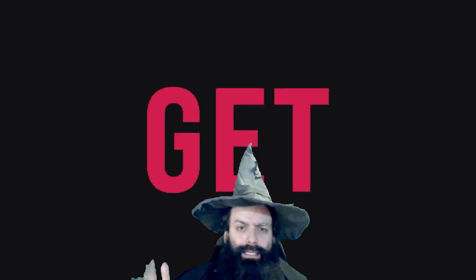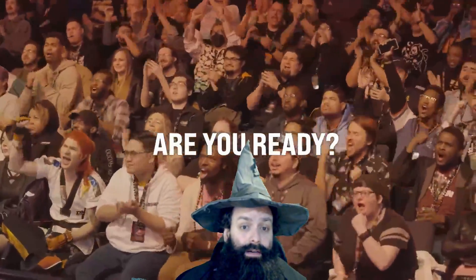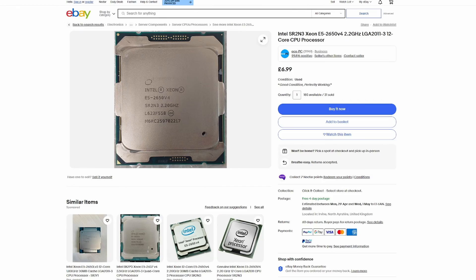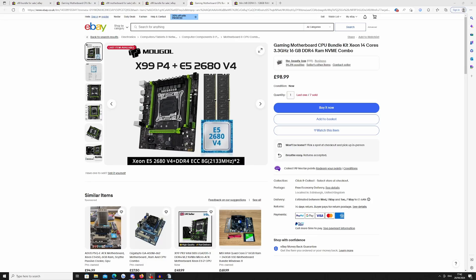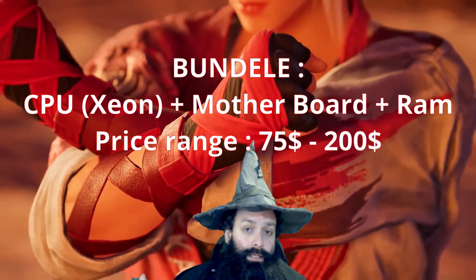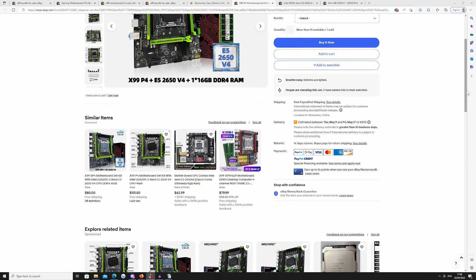With all of the AI madness and people upgrading computers to have the latest AI models running, you can buy server equipment really really cheap now. The plan is to get a Xeon server CPU — 12 core, 8 core, 50 core, whatever — very cheap. You can buy the motherboard, RAM, and CPU bundle for like $50, $80, $70, or $150 depending on the country. I checked Germany, United Kingdom, and USA — the price varies from $100 to $200 depending on what you need.